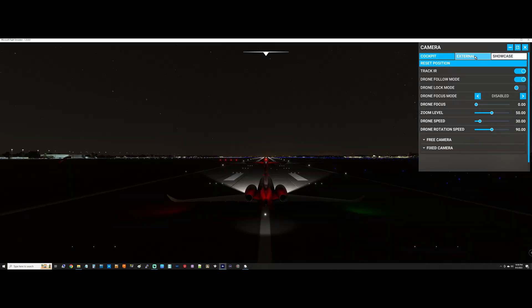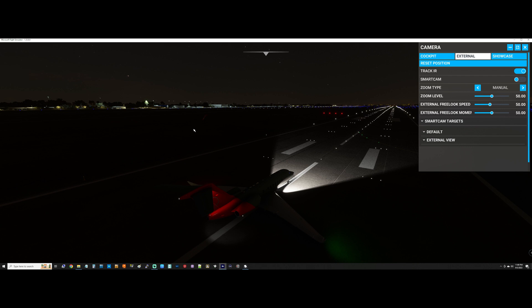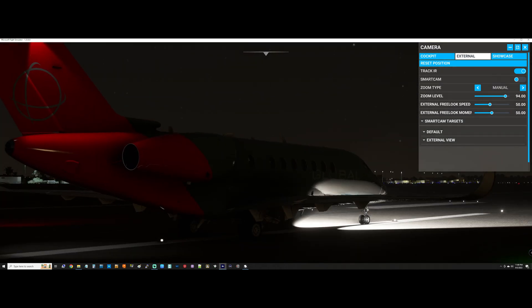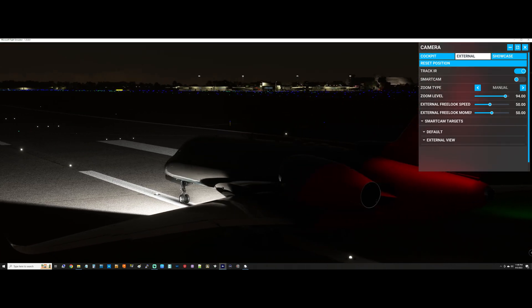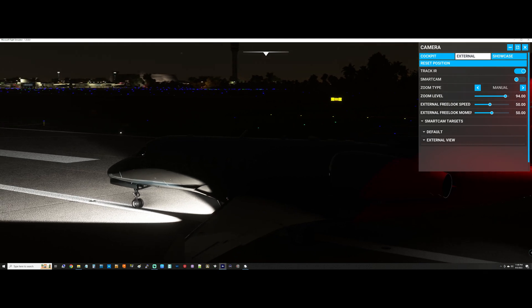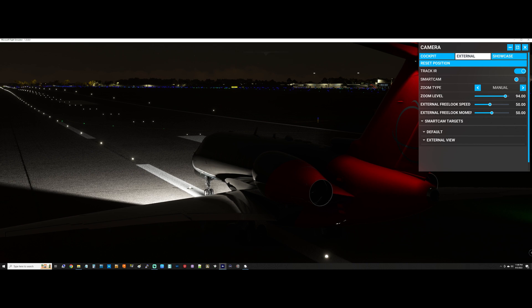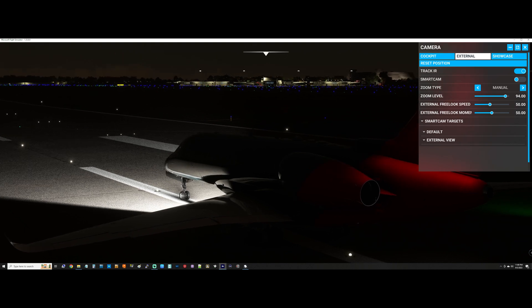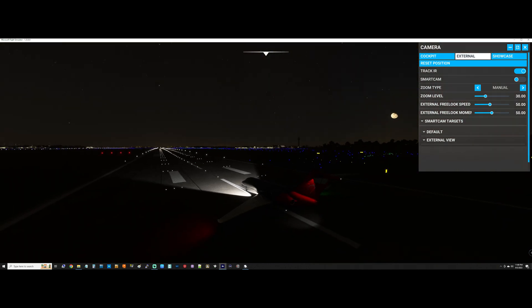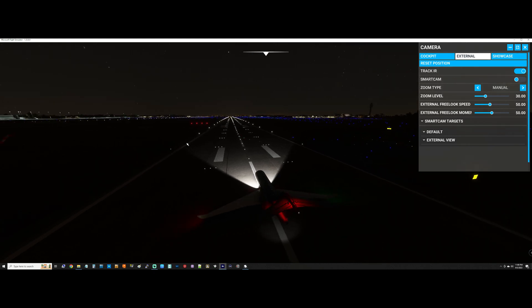The airliners are over there at the gates, there's one over here on the left, and they are no longer pink. The file system got corrupted — delete the folder, let the game download it again from scratch, and you should be up and running.